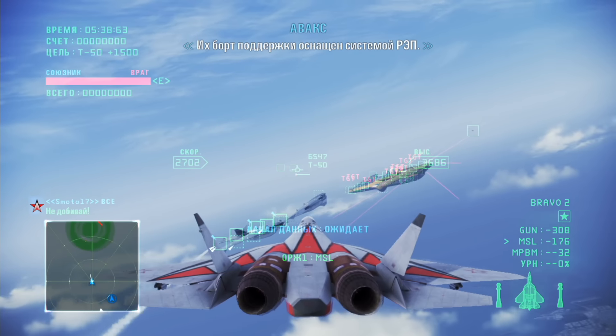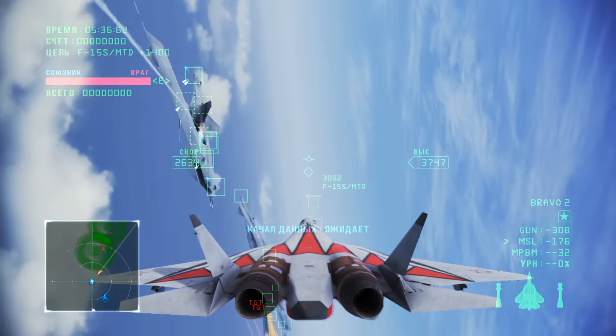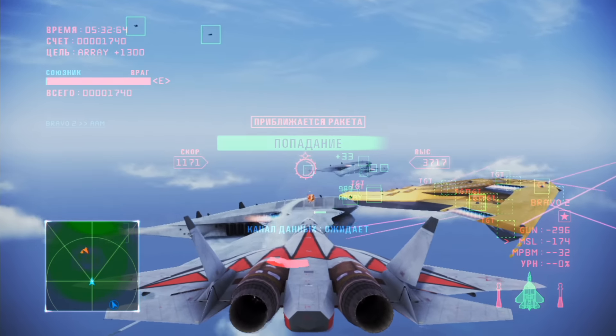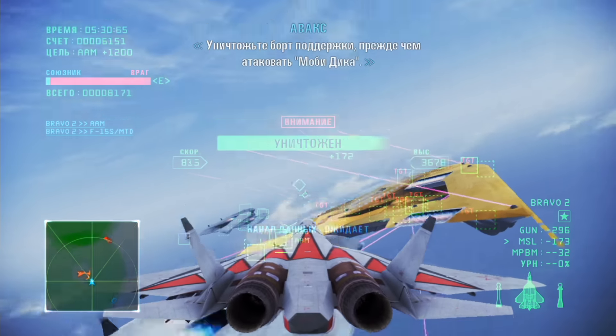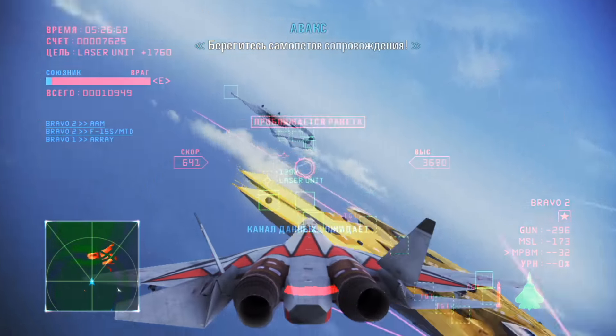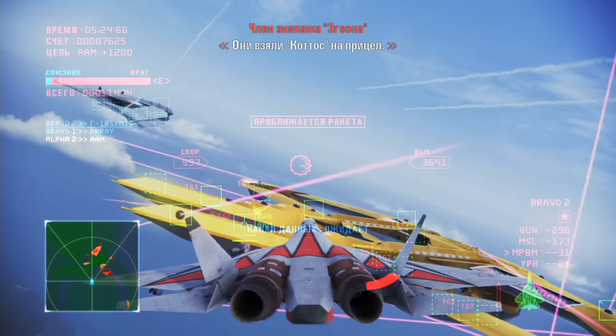Their support aircraft are equipped with ECM systems. Destroy all ESM pods. Take out the support aircraft before you attack OBD. Watch out for the escort fighter squadron — they have CODAS in their sights.